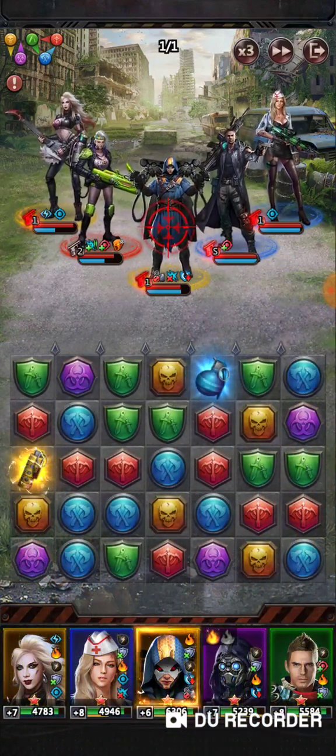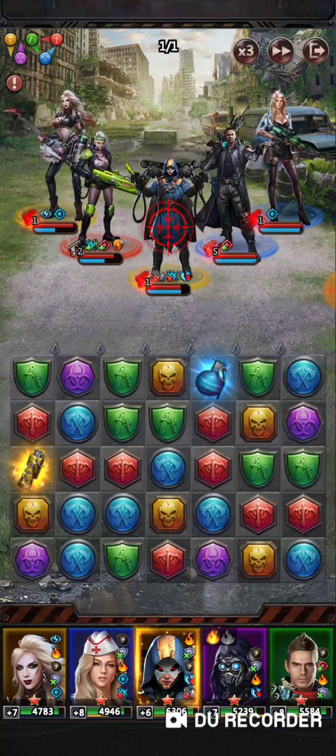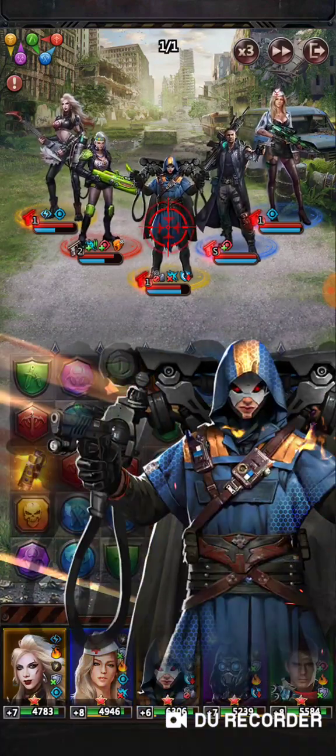We already used Wally so we cannot select another hero, but normally I would select Ephraim and try to reduce Fox and Mantis at the same time because he sprays in threes.